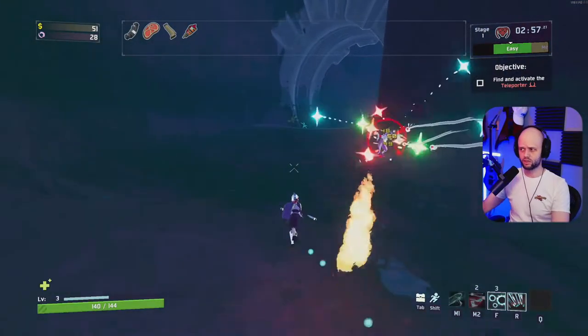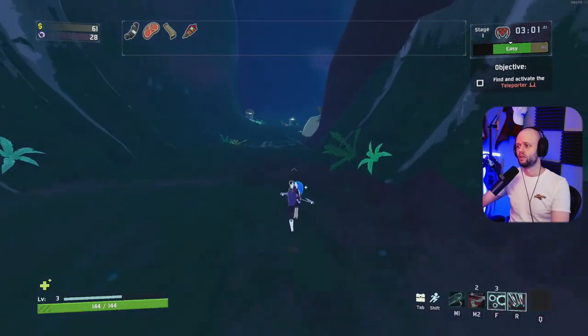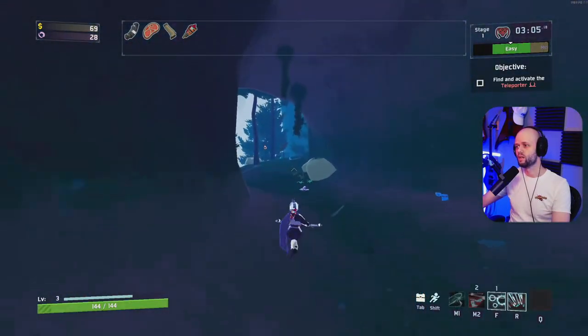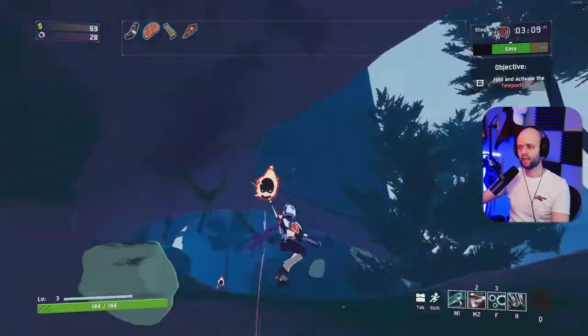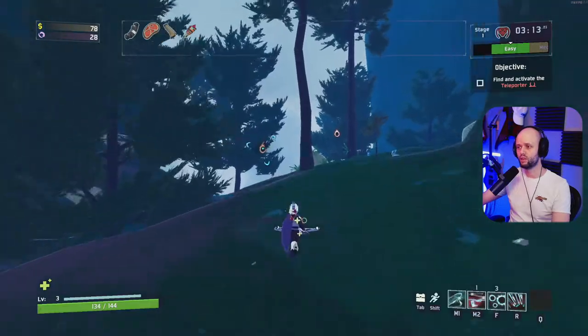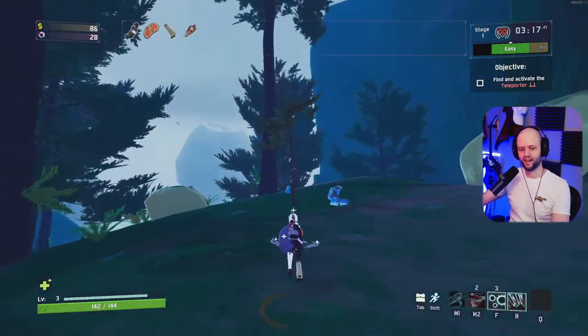Staying in the Engineer bubble all the time is a recipe for disaster beyond stage four, because there are a lot of ground enemies that can get to you and really make your day a bad one. They can splash damage, get inside the bubble, and kill you very quickly. You don't want to stay in one spot ever in monsoon.